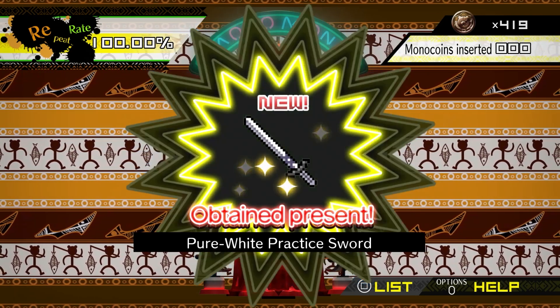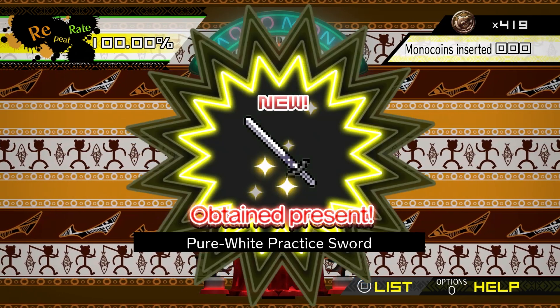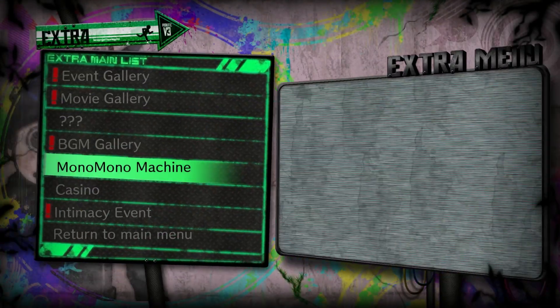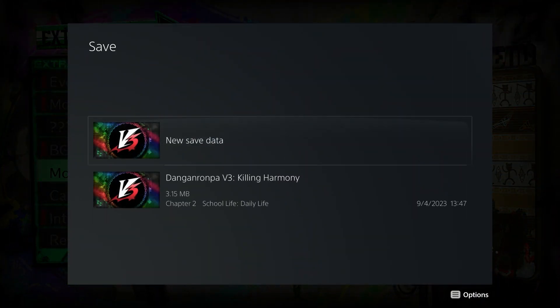As you can see, I have just achieved 100% items on the Mono Mono Machine, with the pure white practice sword being my last one ironically, because it's an item I actually need. It took me about 10 minutes. I'd suggest the best way to do it is go to the main menu, access the Mono Mono Machine, put one coin in at a time, and every time you get a few items, just back out and save. When you get up to about 90–95%, I'd recommend backing out and saving after every item, so you're not using too many coins.